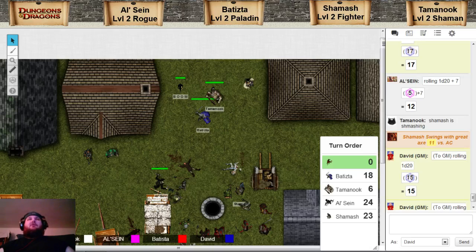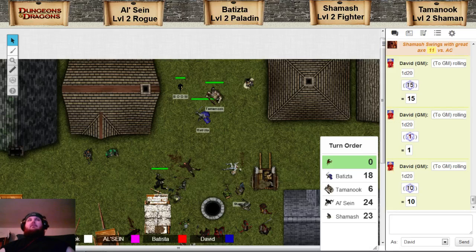The next goblin is going to shoot his crossbow at Batista. You are the lucky recipient of the roll. Which one is doing that? This one right here. And his attack is a 15. I believe that is a miss, right? That is a miss. Alright, as you raise your shield and absorb the arrow into your shield. Since he is adjacent to me and he used a ranged weapon, I get an attack of opportunity, which should have been there before the shot actually got fired, I think.